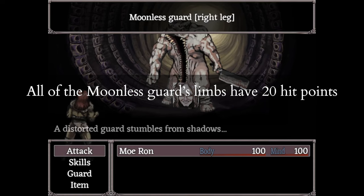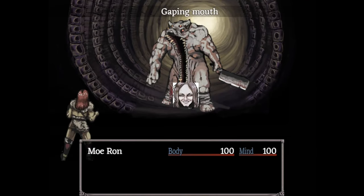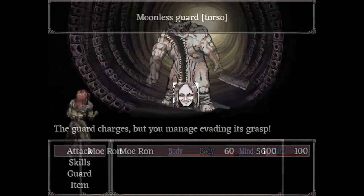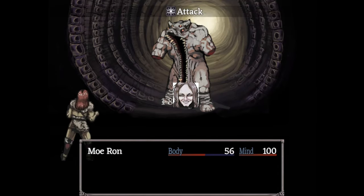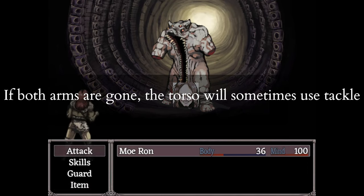All of their limbs have 20 hit points and go down to a single hit. Their cleaver arm works just like a normal guard's arm — each turn it uses hack to cut off one of your limbs and deal 35 slashing damage. Their empty arm does nothing, but if you destroy both arms, their torso will start using tackle instead of gaping mouth, but only sometimes.